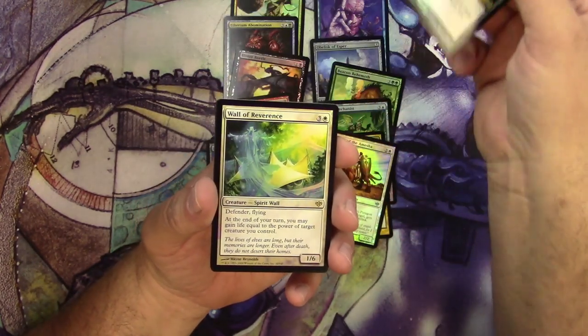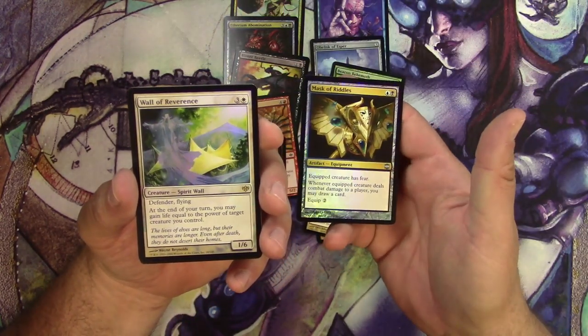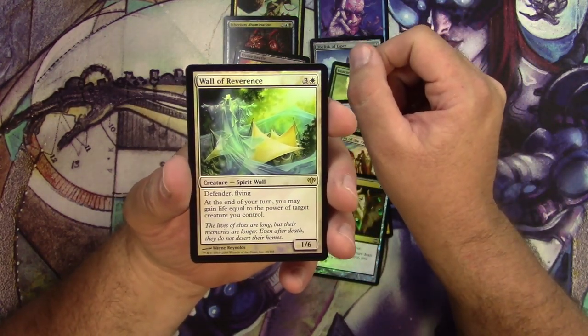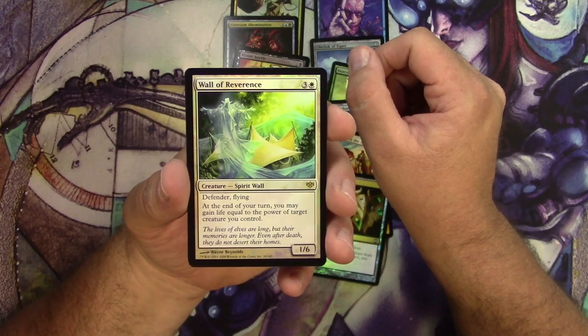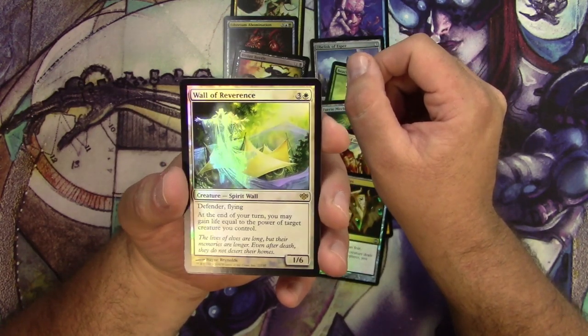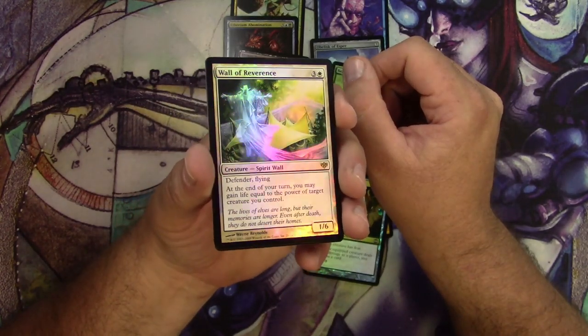I'll leave the next one to be the rare — it's Wall of Reverence. Pretty solid for a foil. It's a 1/6 Spirit Wall for four mana with Defender and Flying. At the end of your turn, you may gain life equal to the power of target creature you control. And it looks pretty good in foil.